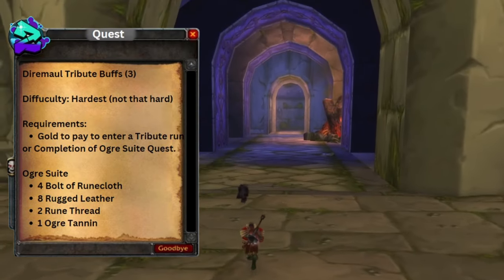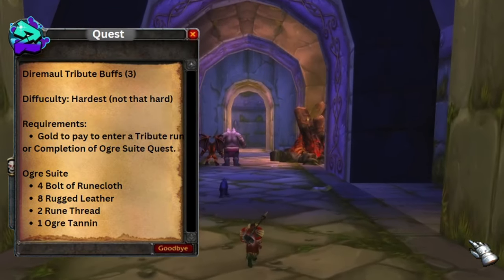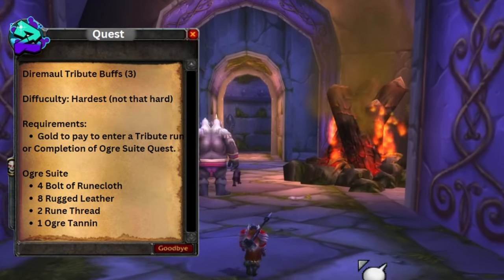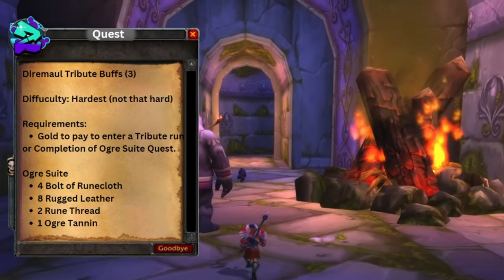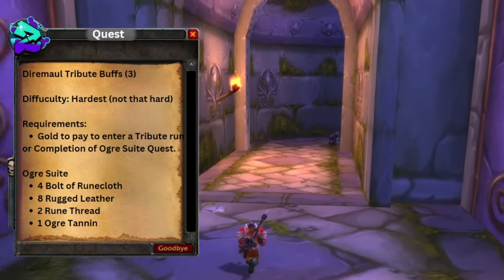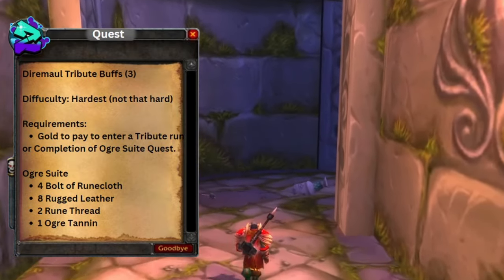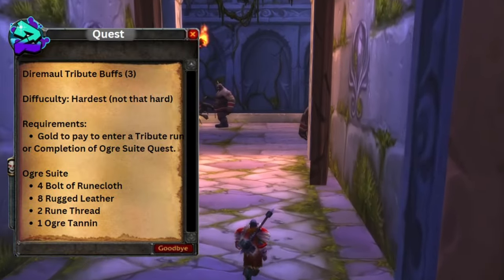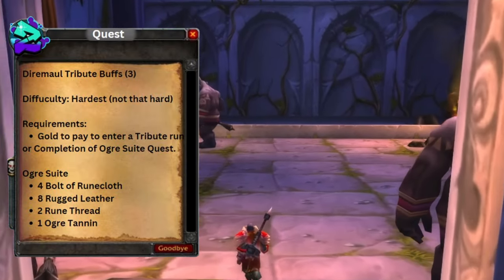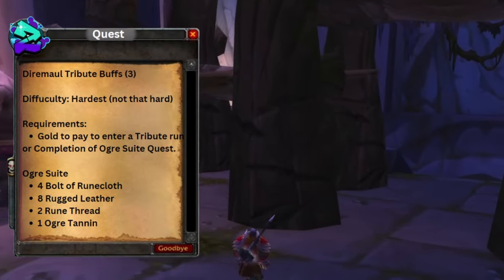When you're running through this instance, you do want to be careful, especially if you paid for the instance. Sometimes it's not always fully cleared — there might be some packs that are still able to aggro you. Mostly mobs are going to be red, but you won't be able to actually attack them. If you have your cursor over these monsters, you'll be able to tell if you can engage them.